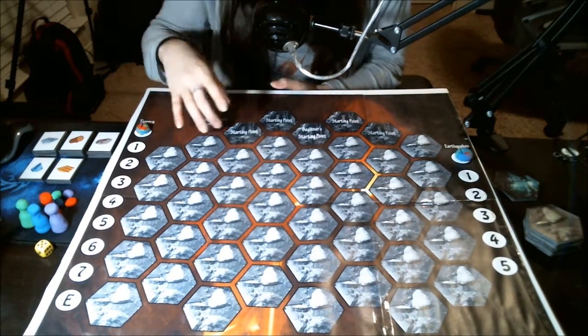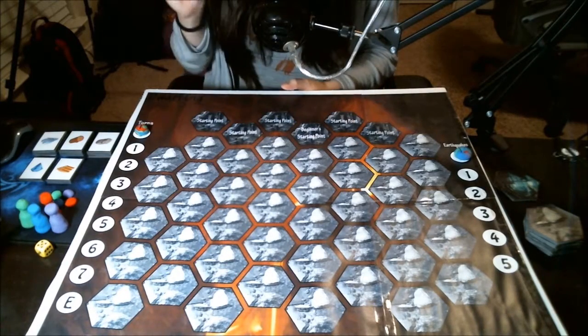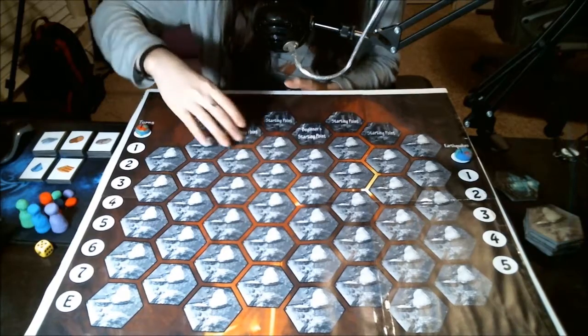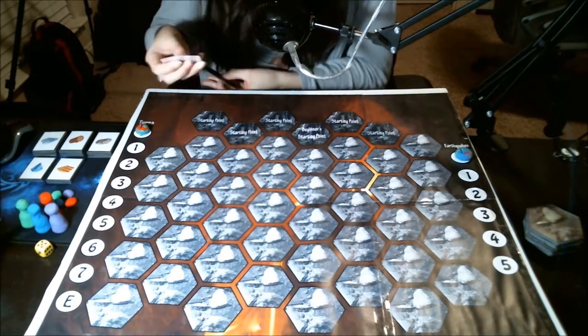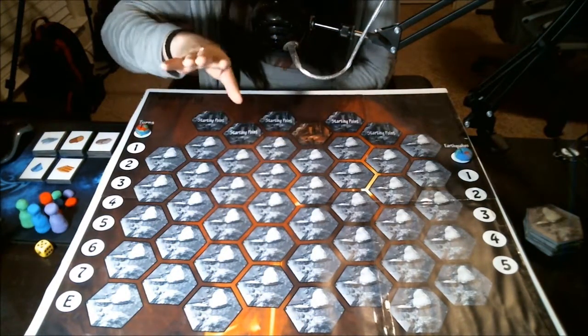As far as the tiles up here, it will have the same pictograph as the starting point tile, because you get to choose your own starting point. For beginners, I do recommend starting here. Let's get our starting point tile and go ahead and put it on the beginner starting point.